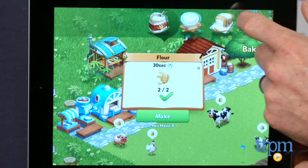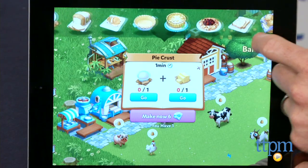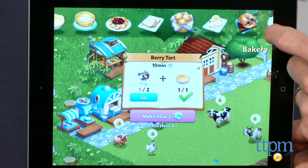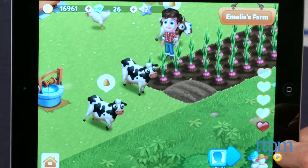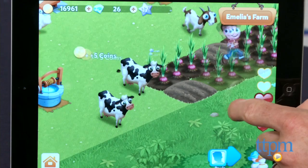The foods range from simple items like butter and dough and grow increasingly more complex as you play, requiring multiple steps to create. Crops and fruit can also be used to feed the animals on the farm, which include chickens, cows, pigs, goats, sheep, and geese.